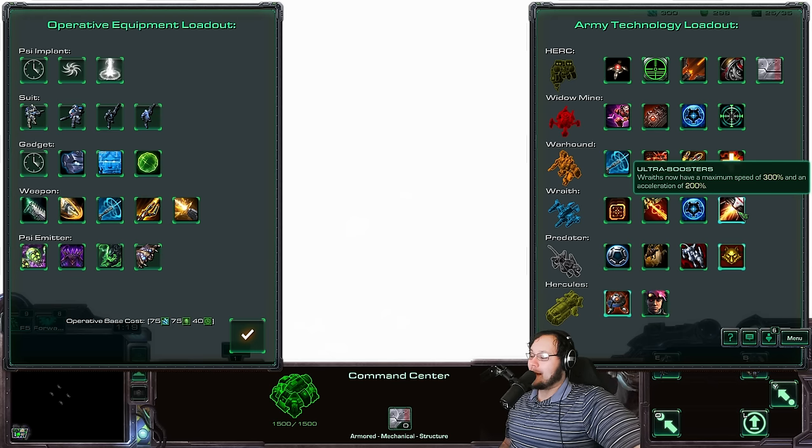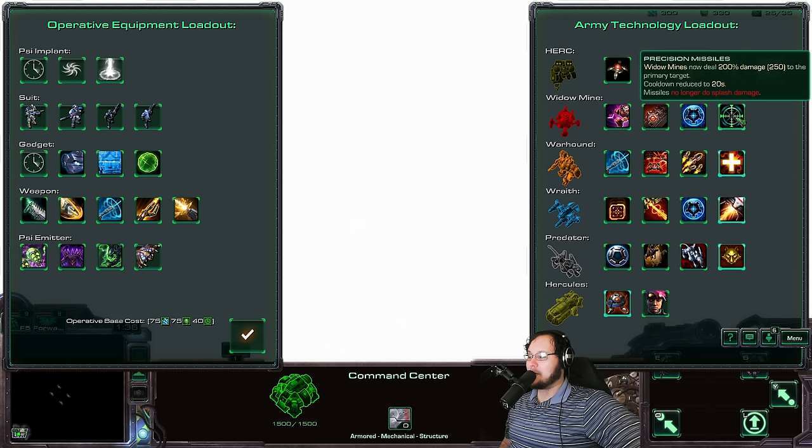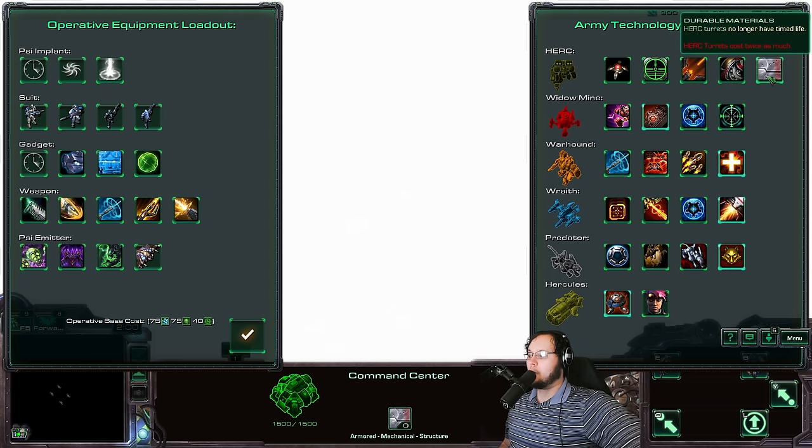Wraith now has a maximum speed of 300% and an acceleration of 200%. That's really insane. I don't think this is the mission for the Wraith, but that's very fun. Warhound self-repair - yeah, we'll get it. Widowmine deals 200% damage to the primary target, cooldown reduced to 20 seconds, no longer does splash damage. I don't think that's for this mission. We'll go with the energy one - that's pretty good. And Herc turrets no longer have a timed life, but cost twice as much. Yeah, we'll go with that.